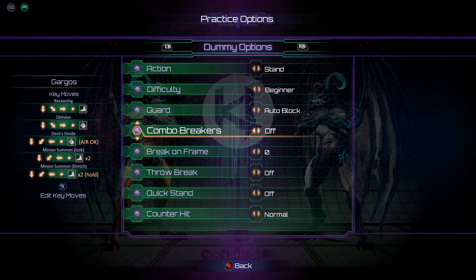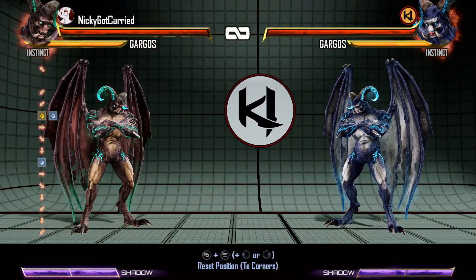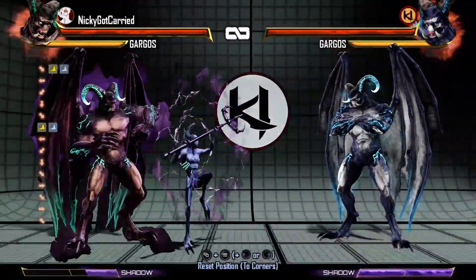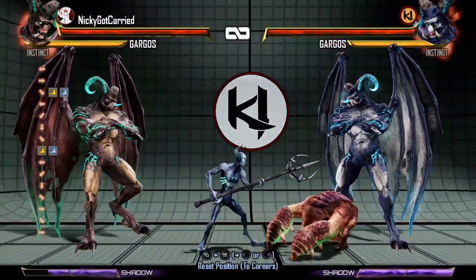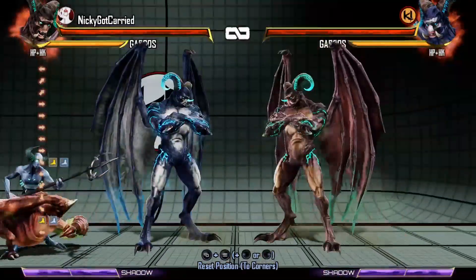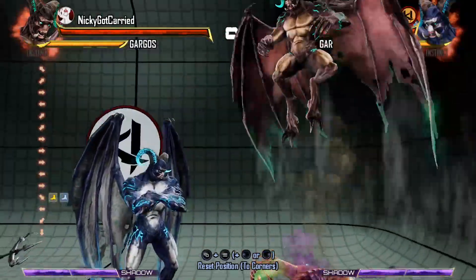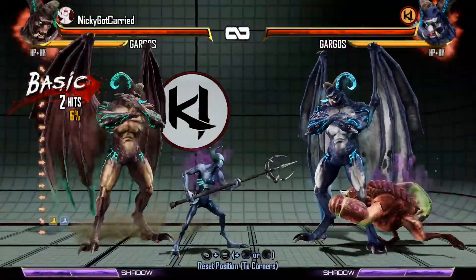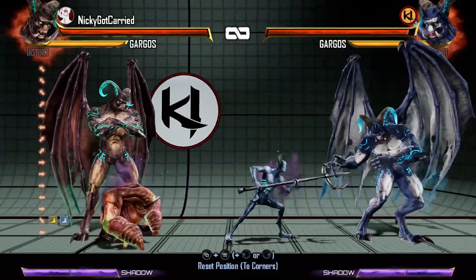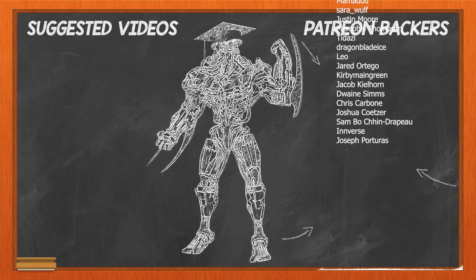Gargos has some pretty simple combos up close but can really mix you up from far away with his Portal Punch and Oblivion. He also has his minions, which cause completely unbreakable damage and can really mix you up when Gargos is creating his offense. Good luck fighting against Gargos — he's got some really tricky angles on his jumps, his minions are really annoying, and his instinct makes him immune to everything except for grounded heavy normals. We'll see you in the next video. Thanks for watching.